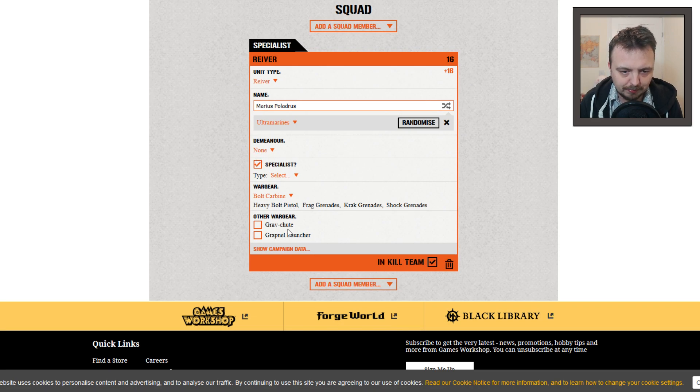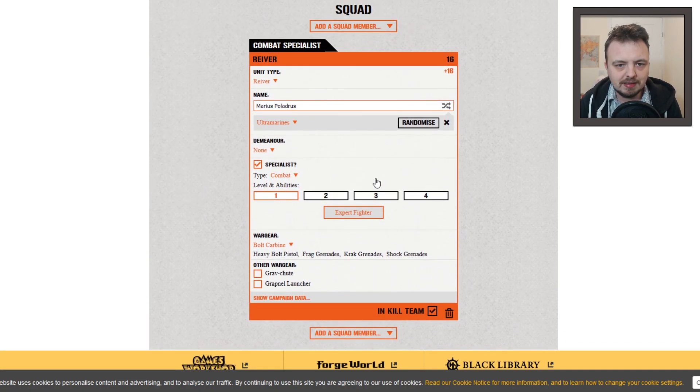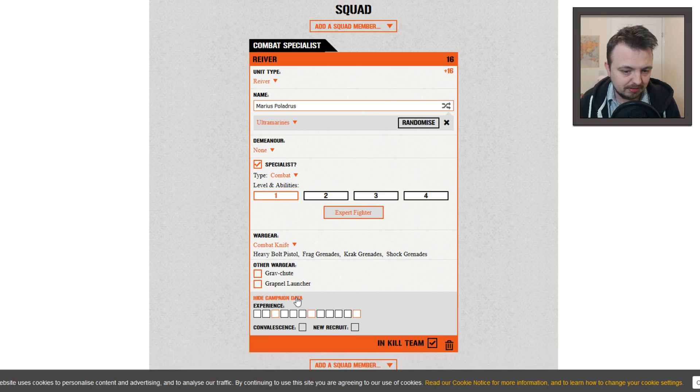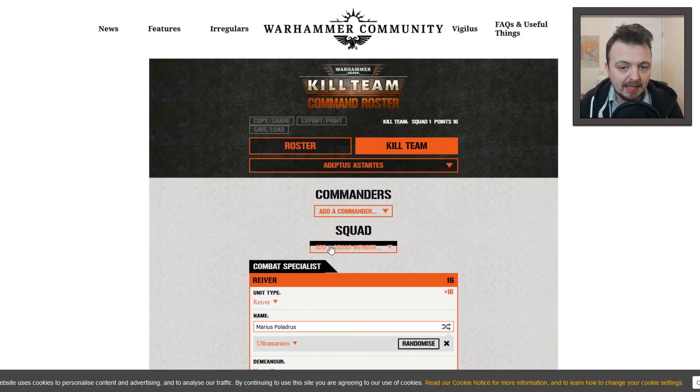Then you can pick a specialist if you want — there's a drop-down menu for that. We'll have him be Combat. You can change the expertise if you're doing campaign stuff like that, and there actually is stuff for campaigns, but I'm not really interested in that. When I click this you'll see the points change — the upgrades and all that kind of stuff work perfectly fine. You can change different weaponry as you'd expect. Campaign data is there too.